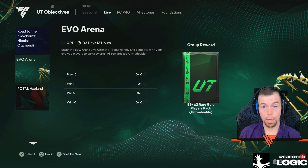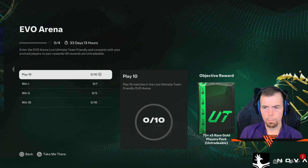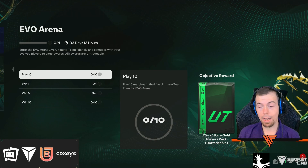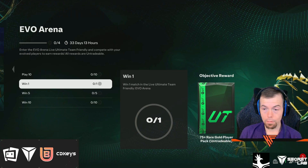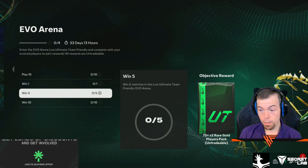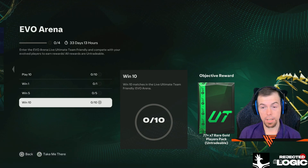We also have a new objective called Evo Arena — it gives you an 83 times 2. Play 10 matches in live Ultimate Team friendly Evo Arena. So our first friendly objectives are now available: win 1 gives you a 75 pack, win 5 gives you 75 times 2, and winning 10 gives you a 77 times 7. That's actually a pretty decent pack.